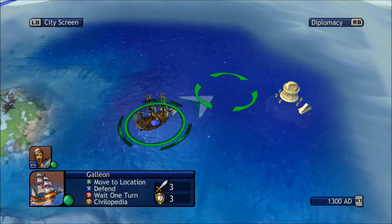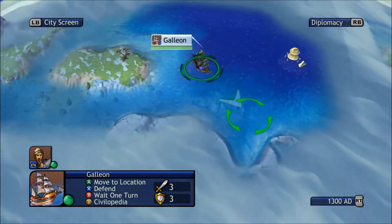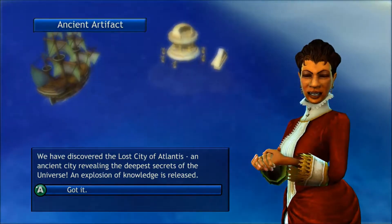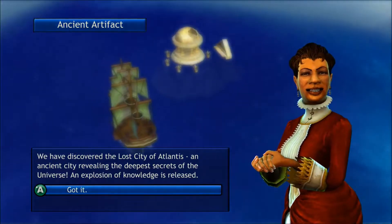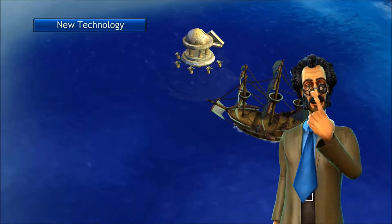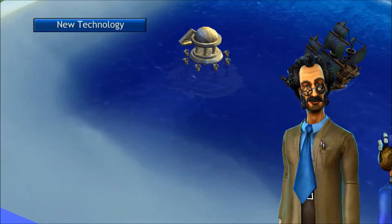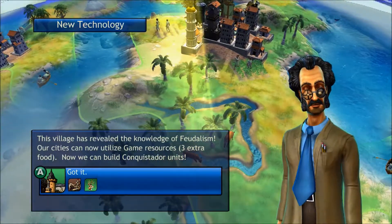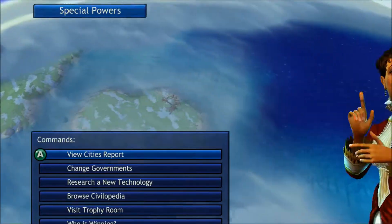We've finally found Atlantis — it took a while and it was actually quite near to my capital so I went the wrong way, but I finally found it. It says here: 'We have discovered the lost city of Atlantis, an ancient city revealing the deepest secrets of the universe — an explosion of knowledge is revealed.' We've got monarchy, which is a good one — let's change to that. We've also got the knowledge of engineering and feudalism, so we've got knights. I'd just actually set to research that, so that was lucky.